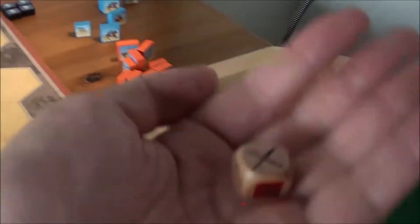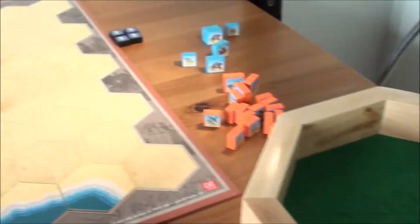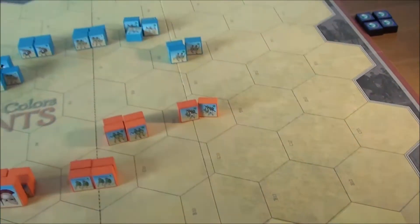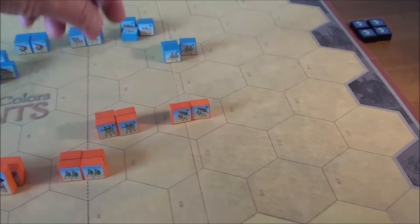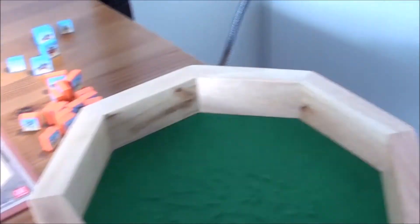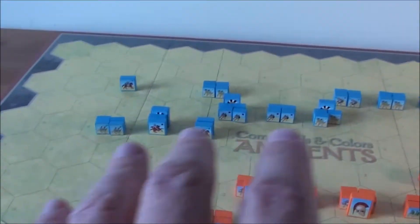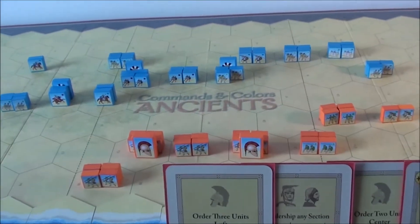Starting the ranged combat against those lights — let's see if we can force them back. We got a hit on them; they're down to two now. We've been kind of lucky with skirmishing here, though both sides have been pretty lucky. The bowmen put fire on the slingers — one die, and that's a miss. So basically we have a nice battle line starting to move against the Phocians.